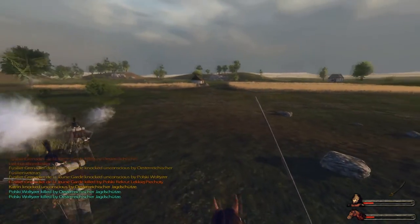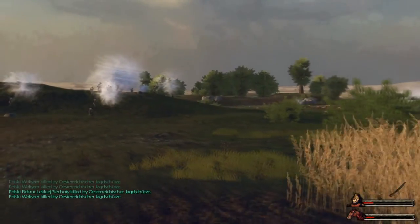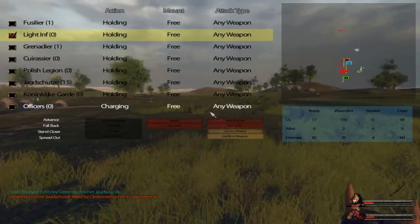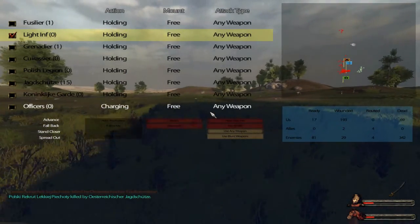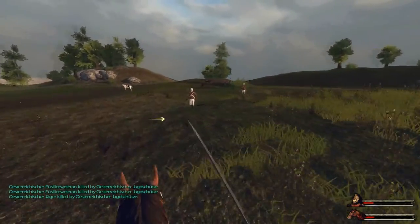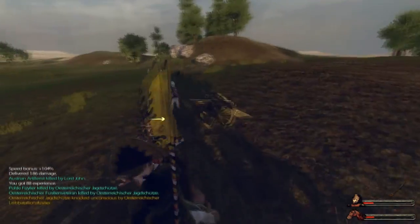I'm going to even the odds a bit by taking out the enemy cannon. We've still got the Jägerschützen on the hill there, and hopefully they will be able to hold for quite a bit. We've got 50 Jägerschützen against 81 enemies — as long as the enemy is not getting up there on the hill, and if I can take these cannons out.